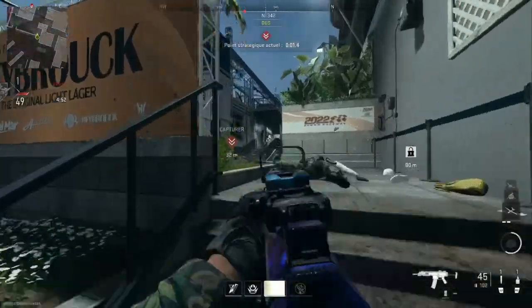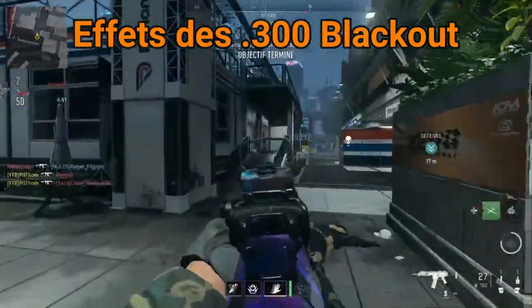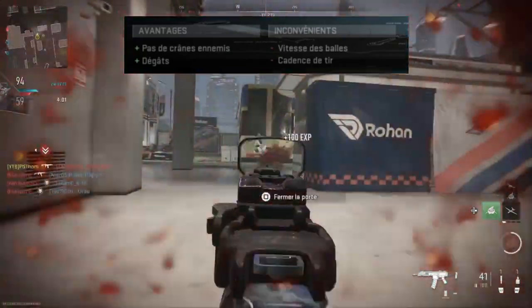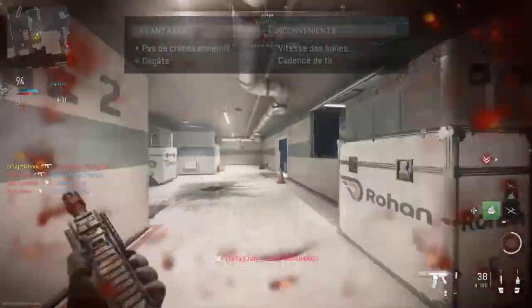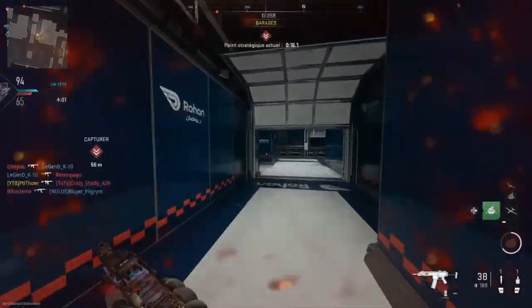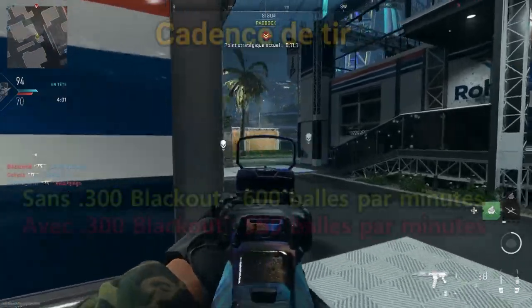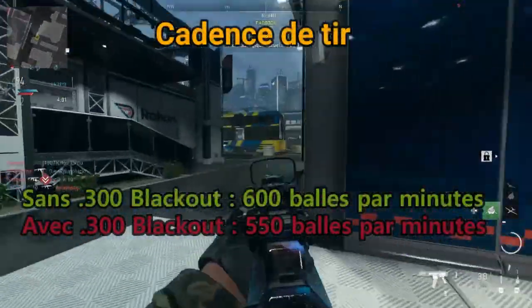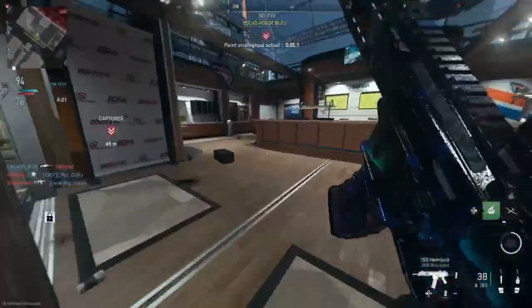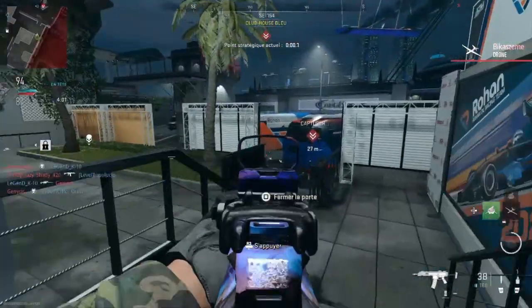We can ask: what are the effects of the 300 Blackout ammunition? In the game menu, we can see that we gain in damage but lose in fire rate. Starting with the fire rate reduction — at base we have 600 rounds per minute, and with the attachment we drop to 550 rounds per minute. This is a very light reduction that will barely be felt in gameplay.